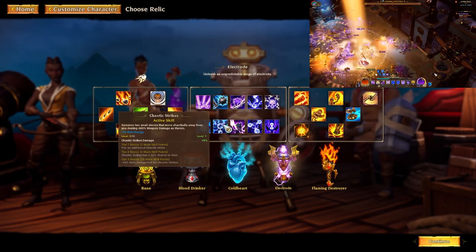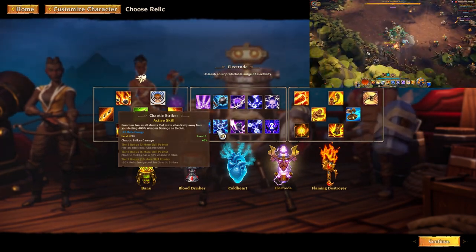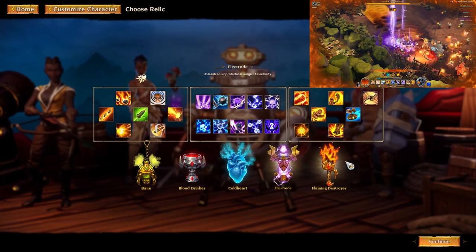You can have a very good direct damage build with chaotic strikes and I strongly recommend leveling up electrode with the chaotic strike.